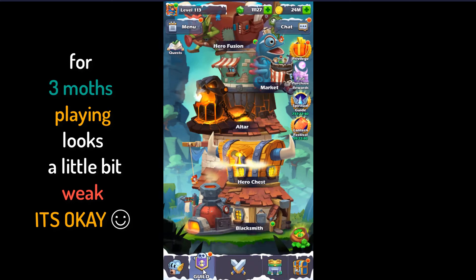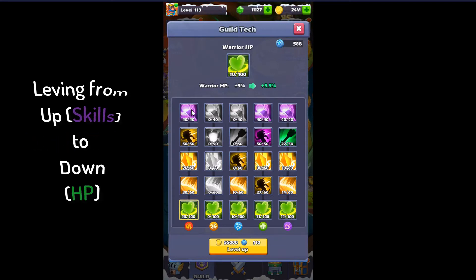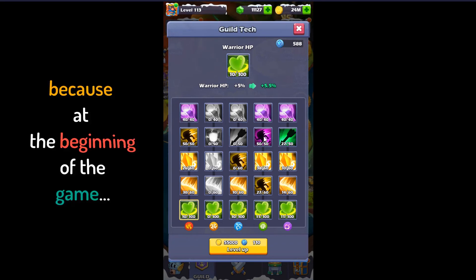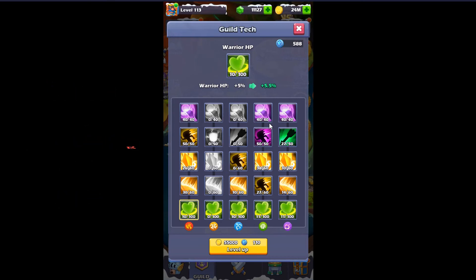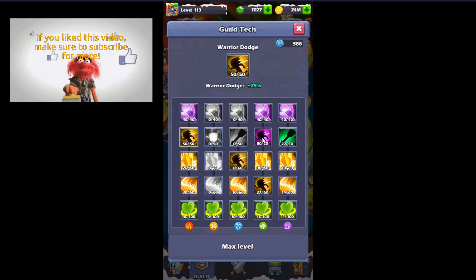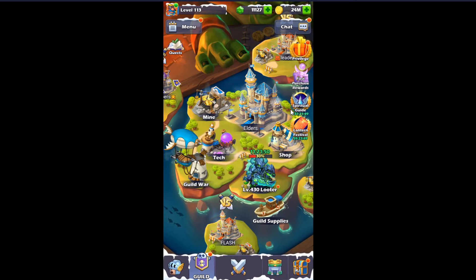The heroes look a little bit weak, it's okay. In guild tech, I will go uptown. Why? Because at the beginning everyone is the same stone if you are free to play, and it costs so much. So when I finish mage hit rate, then I have warrior dodge, the clearing speed, and the last two: mage skill and mage hit rate — they are so expensive. The other two will continue later. So now I am weak but in late game I will be stronger.